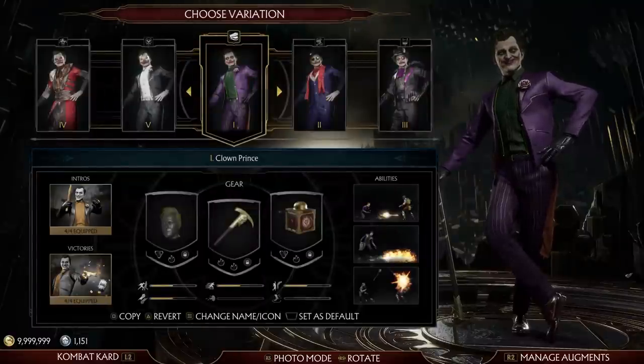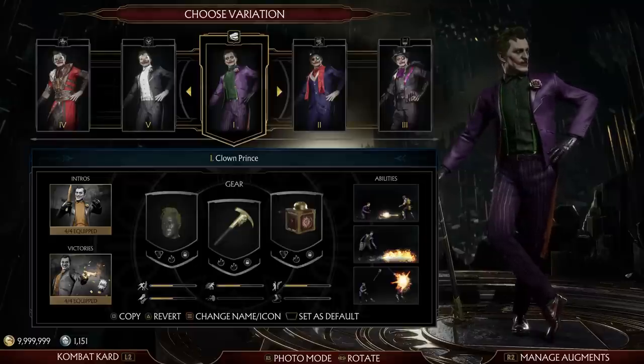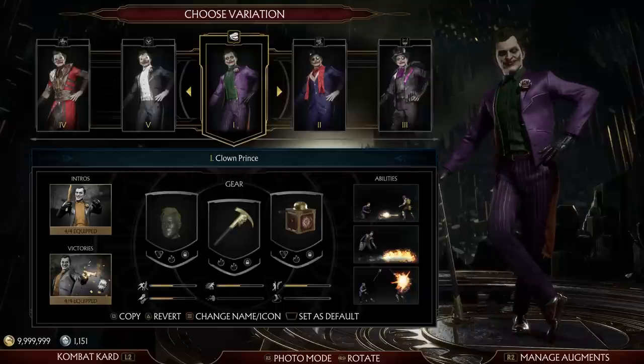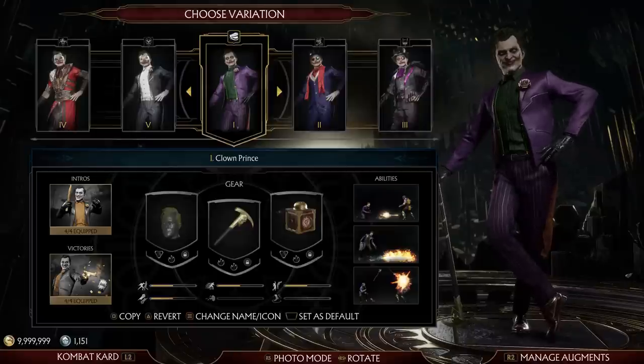Next we have the Joker. I keep the default Clown Prince just as is — that's a fine design. I would say this is probably the best design for the Joker that Netherrealm's done, honestly. It's not that weird Suicide Squad-inspired thing from Injustice 2. The one from Injustice 1 was fine, but you don't mute the colours of the Joker. There's something kind of uncanny about the one from MK vs DCU, but I think this one works a little better — it looks more like a person.